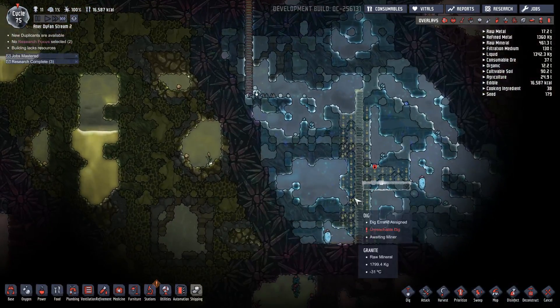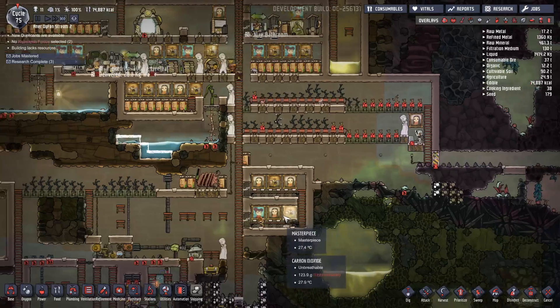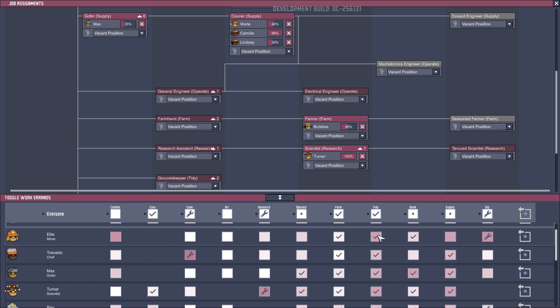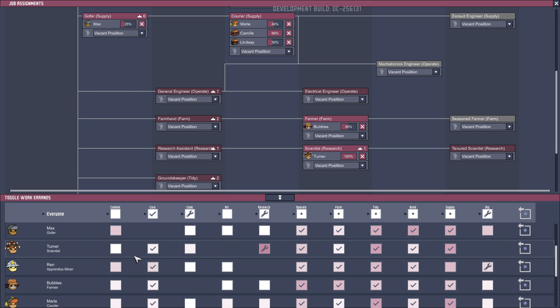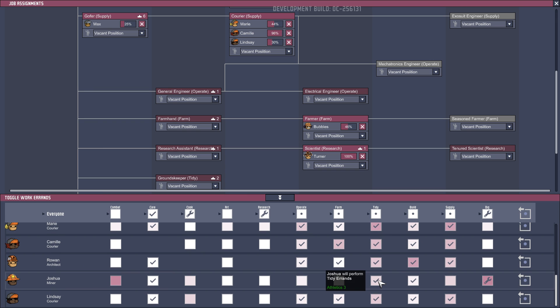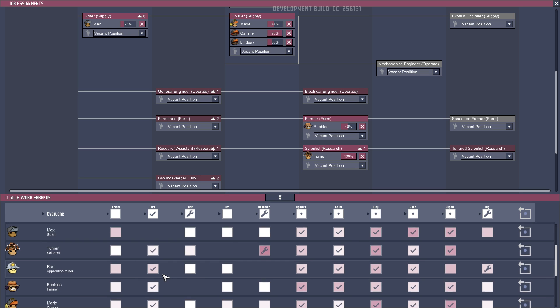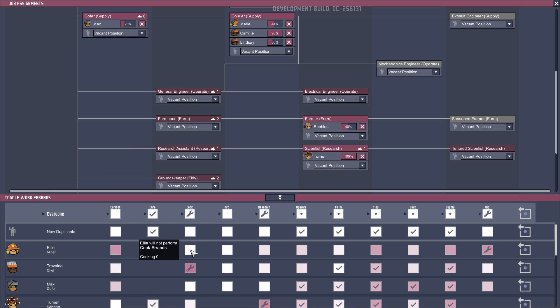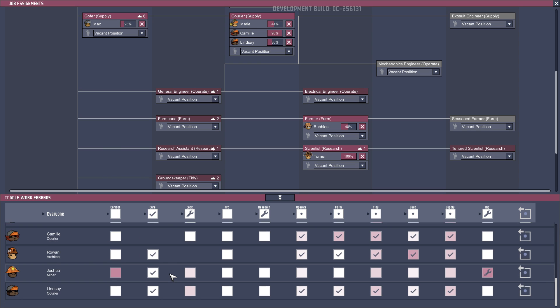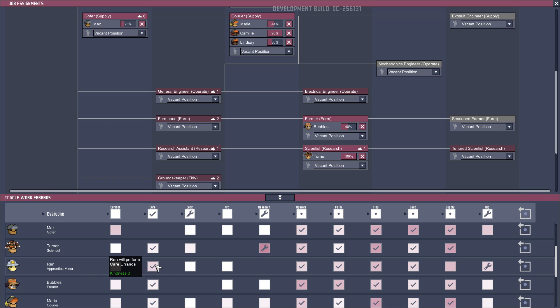So many dig tasks. Right. More miners. Anyone with mining — you won't do tidy or dig or anything. You'll just do mining. Where are other miners? There's another miner. Yeah, everyone will care. Because if you need to care, yeah, I want people to live. And there's our other miner. Just made a third miner. Apprentice miner. There we go.